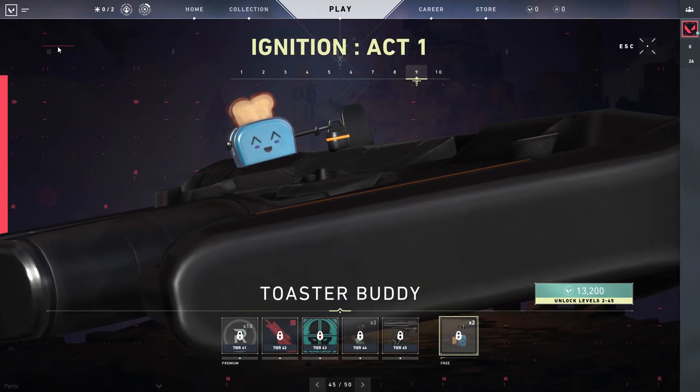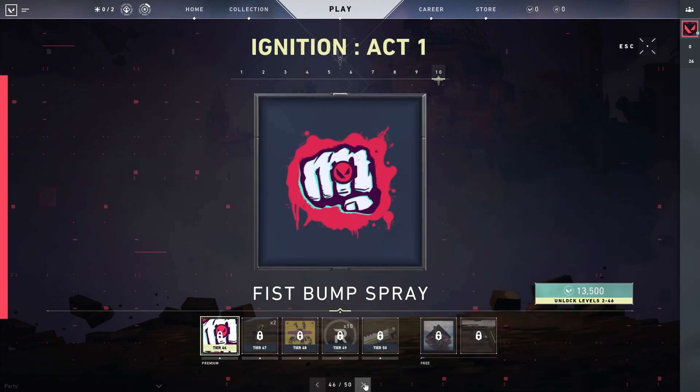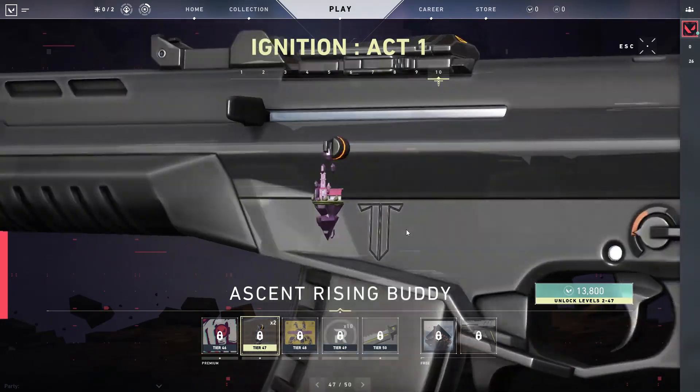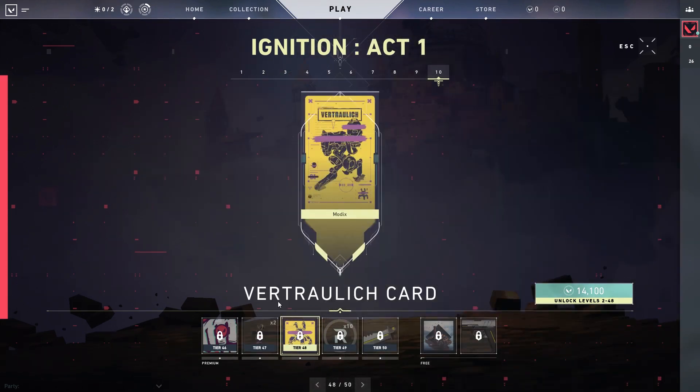We got a Toaster buddy — interesting. I never used buddies in the beta, should be interesting. Fist Bump spray. We get an Ascent Rising buddy — there's actually a lot of detail that goes into that. Wow. And then the Vertra — whatever that means — card.